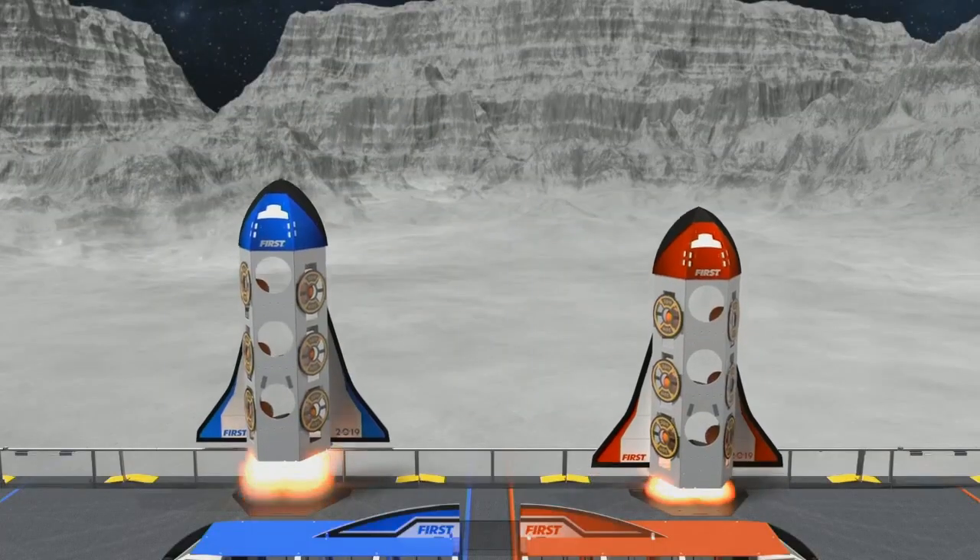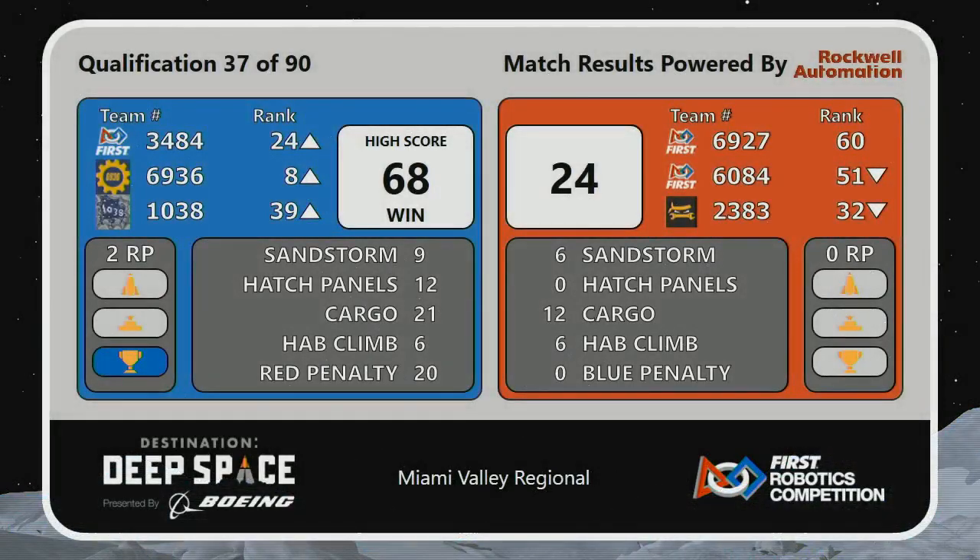It looks like a pretty convincing win for the Blue Alliance, and that is how we are going to finish. The final score is 68-24. Wait a minute — that's a brand new high score for our competition here! They were able to top everything, in addition to their two ranking points. The new high score is going to help a couple of teams move up in the standings.